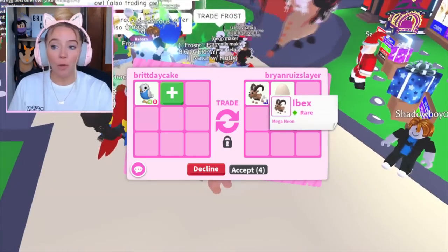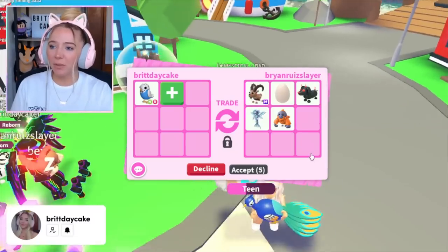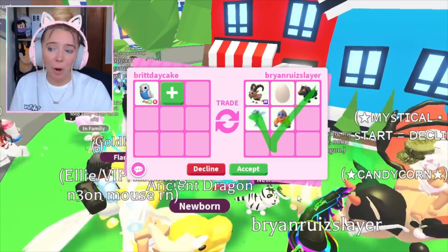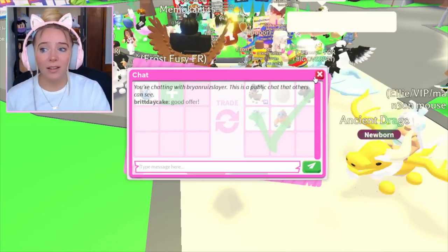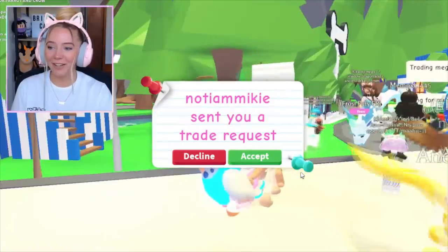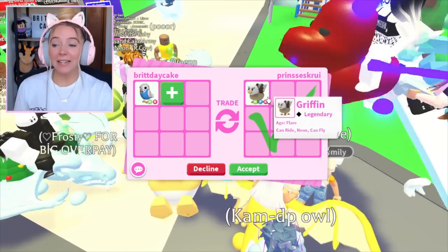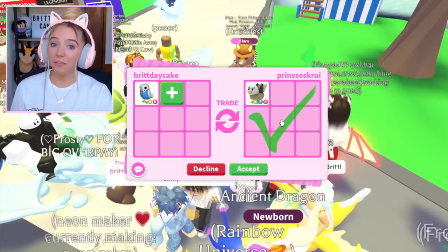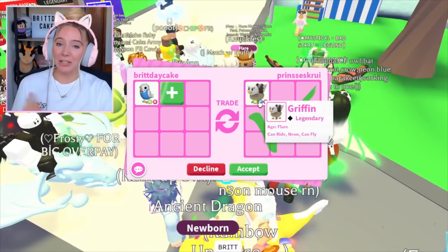A mega neon no-potion ibex — I believe this was here during the pride event, right over here on a rock in front of the nursery. It was a limited-time pet and it's mega no-potion, which is pretty cool. I actually love this offer a lot. That's a solid offer, a really good offer, but we're going to keep trading. I just love the way that this looks — it's really, really cute and it's so small. It's a neon griffin, which was the very first Robux pet to ever come into the game, and it left the game. They recently removed it from the Robux shop; people don't really love the griffins that much, but I do like this offer.